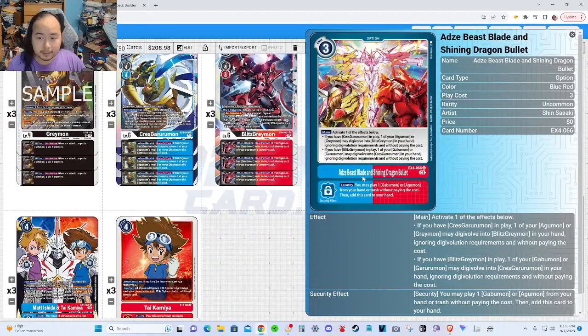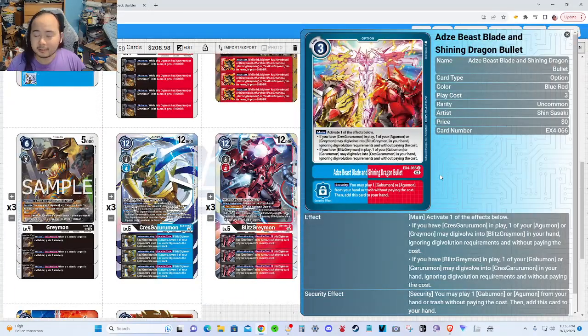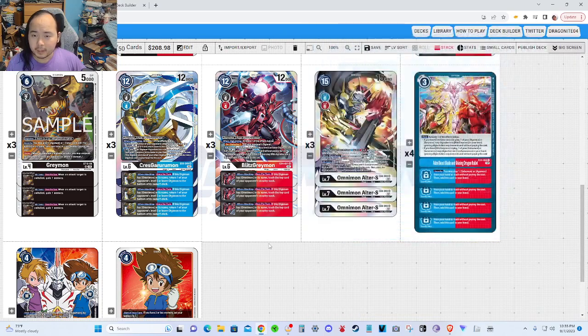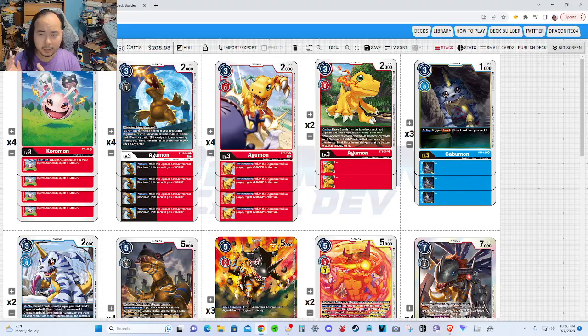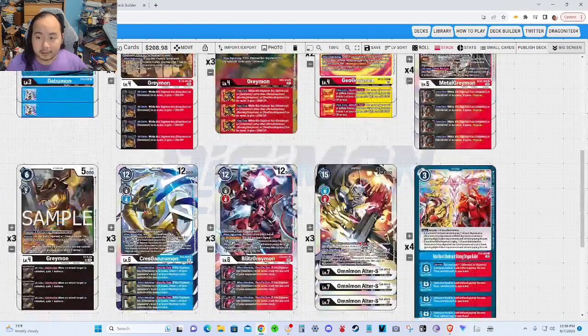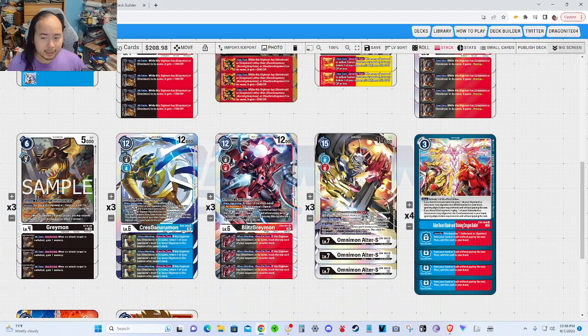When we finally got Adzei Beast Blade and Shining Dragon Bullet, I knew exactly what I was going to do with this card. I'm going to build one Digivolution line and then cheese out the other level 6. You can focus on the GreyMon line, then cheese out GabuMon, digivolving it to a Crest GaruruMon with this option. Or alternatively, focus on the GaruruMon line, play an AguMon, and cheese out BlitzGreyMon. This option isn't really used in the EX4 Black build, because you don't have a need for it there.